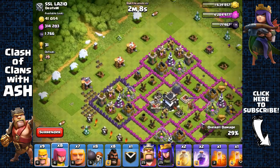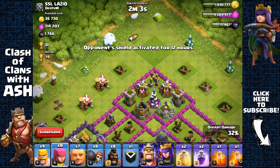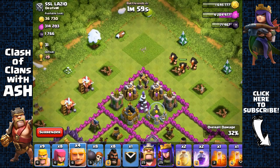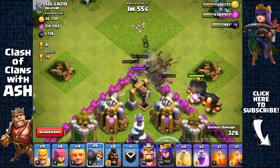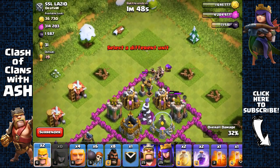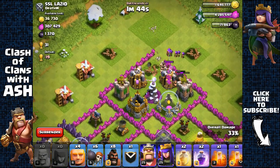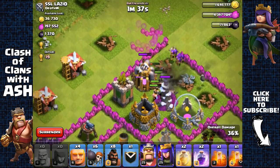We have lots of elixir collectors left. We're gonna send out one, two, three giants, then open up that layer. Those giants are gonna go inside, and we're gonna deploy all our archers and all our barbarians to go for the elixir collectors.